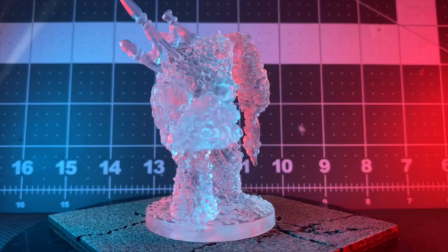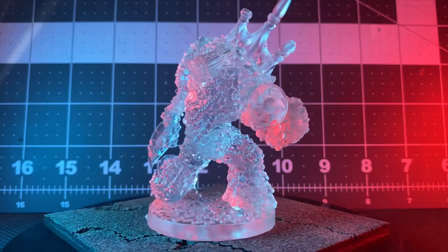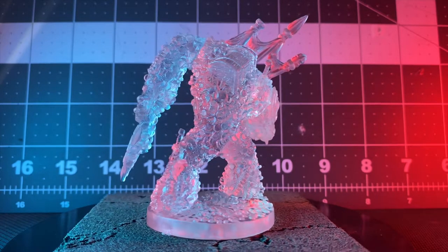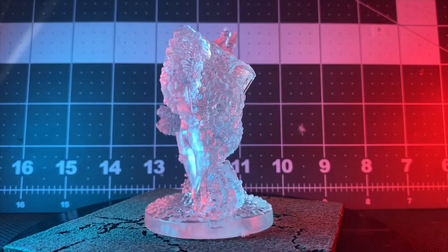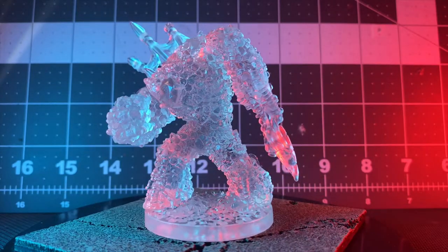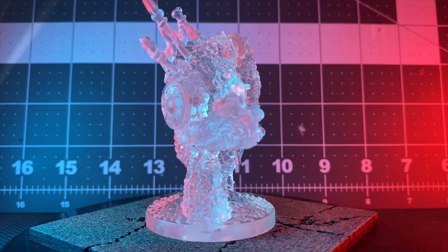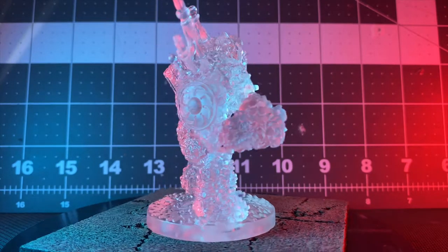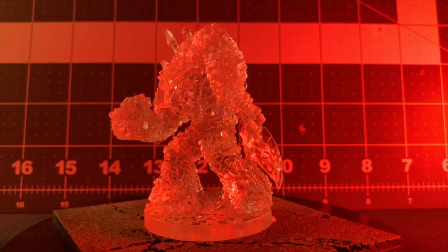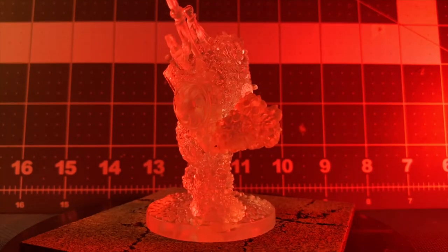The loot golem is epic. The amount of detail in this clear figure is pretty impressive. I had no idea what to do with that curtain rod thing at first but I'm pretty sure I put it in the right spot. He's going to be a really interesting challenge to pick out the details and find a way to paint him so the translucency is used without just painting over most of it with gold. I'm going to have to play with it a little bit and really pick out the details on that one.